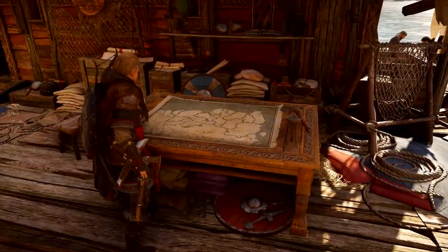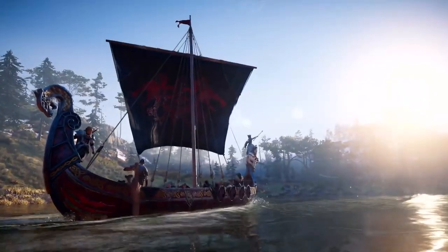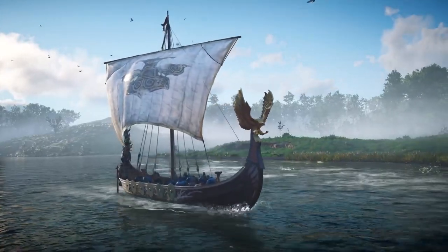Building a dock for Vaughn and his crew will give you access to Vaughn's river map and a second longship, fully customizable, used exclusively to launch your river raids.